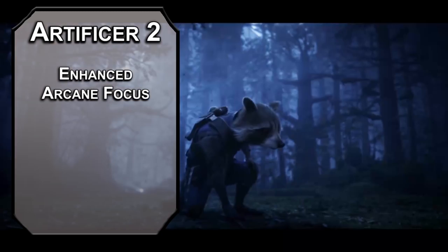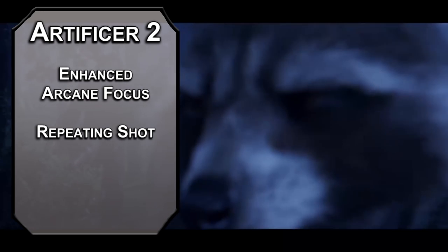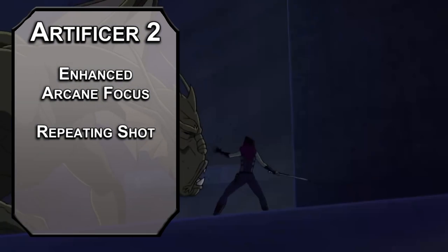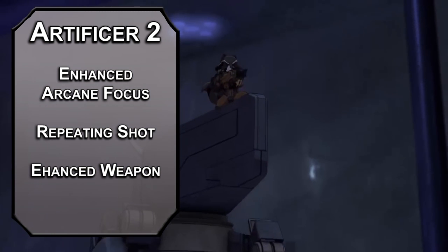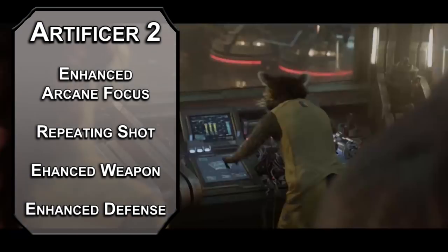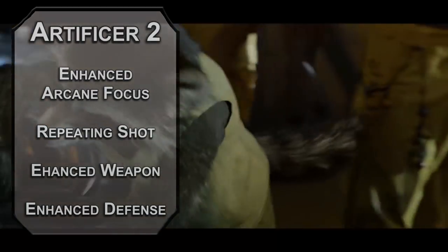We'll get some heavy ordnance in a second, but obviously we need to start off with our Mighty Mouse abilities. Second level Artificers can start making great gear with infusions. Enhanced Arcane Focus gives a spellcasting focus plus 1 to attack rolls, and you can ignore half cover with your spell attacks. Repeating Shot makes a ranged weapon magical, adds 1 to attack and damage rolls, and you'll never run out of ammo or need to reload it. Enhanced Weapon adds 1 to attack and damage rolls if you want to share firepower with your buddies, and Enhanced Defense adds 1 to the AC of armor or a shield. Studded Leather will help you get the most out of that Dexterity score.